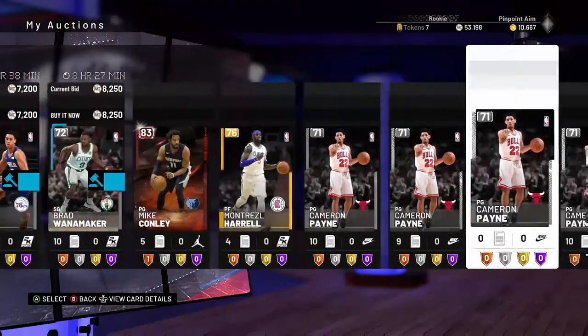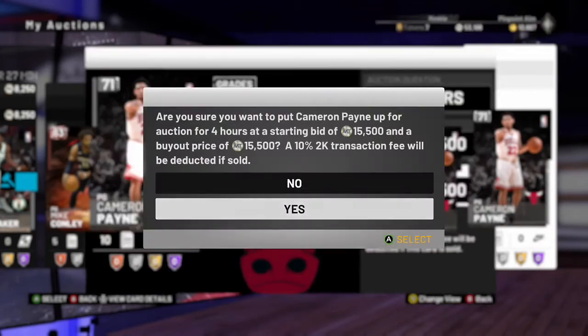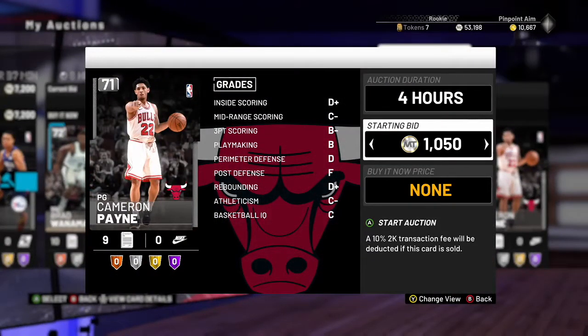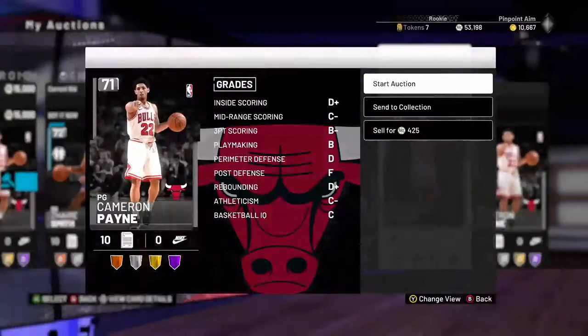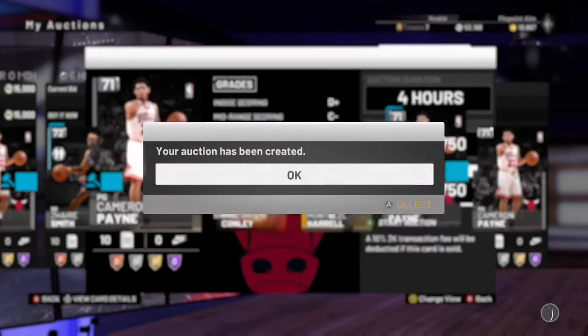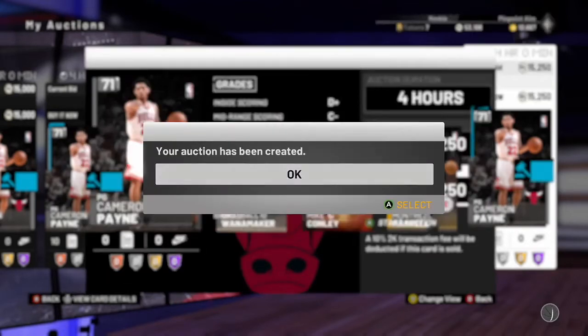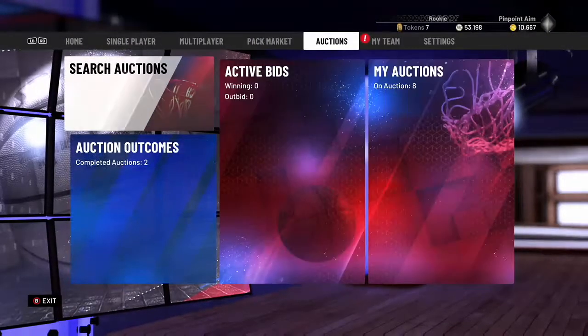I'm going to redeem all these Cameron Paynes since I have four of them, then list them all around 15k. Anyone on the auction house who needs this card to complete the Bulls set will see that 15k is a much better deal than the one listed at 18k. I'll list one at 15k flat, one at 14,750, and one around 15,250. I expect at least two of these to sell, and any that don't can be relisted — I'd make profit no matter what.